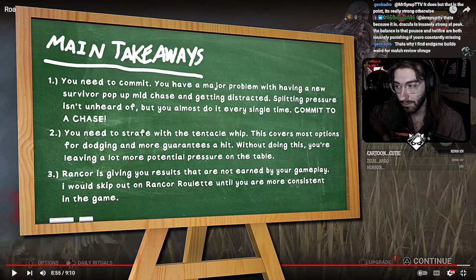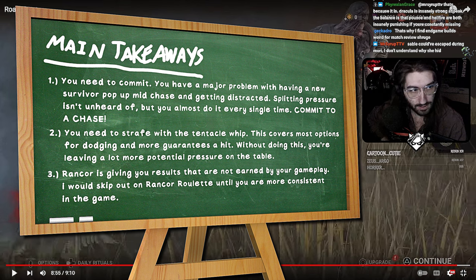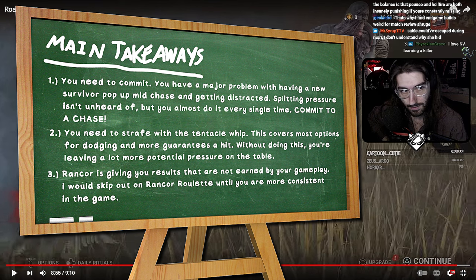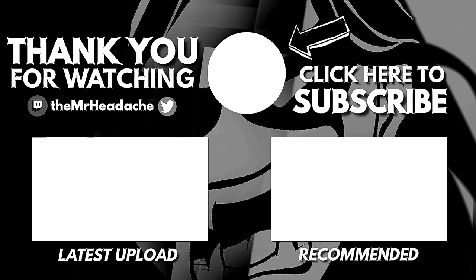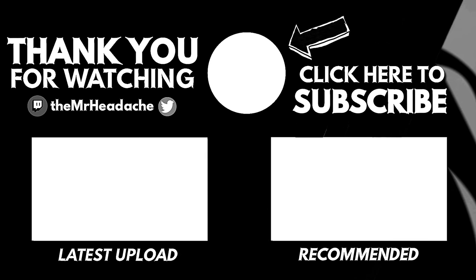So I would, for this player in particular, not run Rancor and Game of Foot if you're looking to improve. I would say run slowdown if anything — not just because it's good, but because slowdown gives you more time to play the game and more time to practice per game. Obviously slowdown is good and you need it at higher MMRs, but if you don't go for stuff and experiment, you're never going to know your limits and you're never really going to improve. So swap out the build, go for whips that might not hit — you might surprise yourself. Because that six and a half meters is deceptive — it's really good.